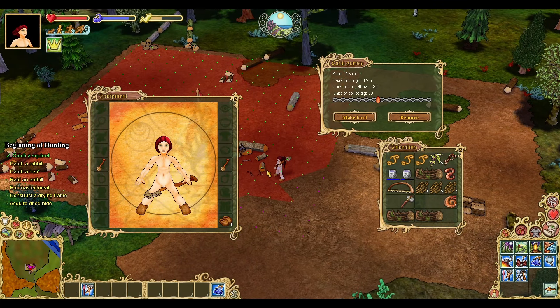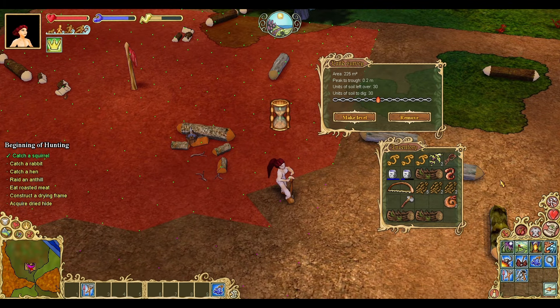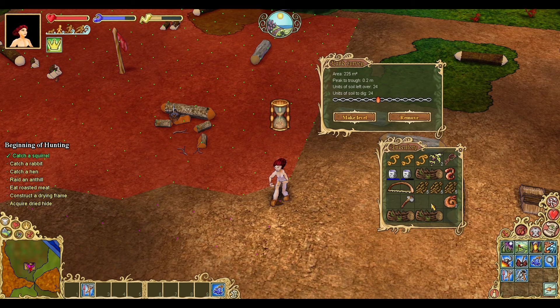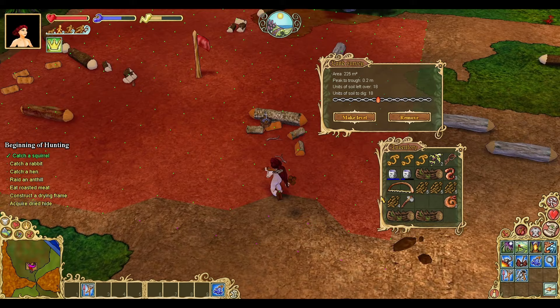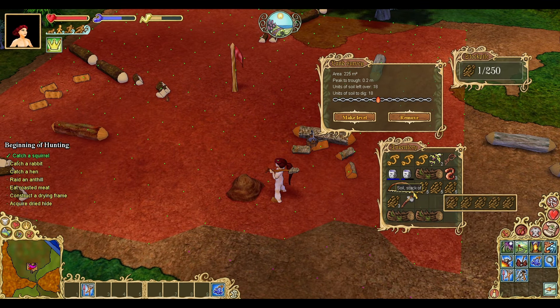By the way, if your inventory is full when you dig up excess soil, the soil will be dropped on the ground. If you drop or stockpile soil on the ground, it will decay over time and raise the elevation level where it decayed, effectively undoing your hard work. This is not true for stockpiles placed on an active claim, though, so if you want to save lots of dirt for a future terraforming project, use a stockpile on top of your claim after you've built it.